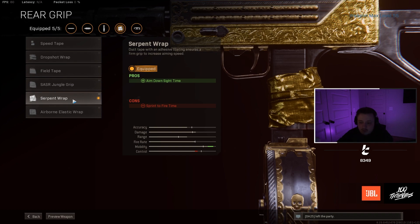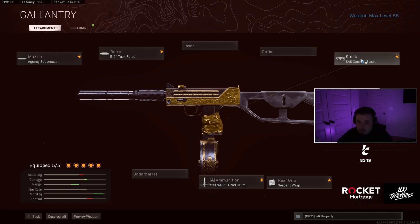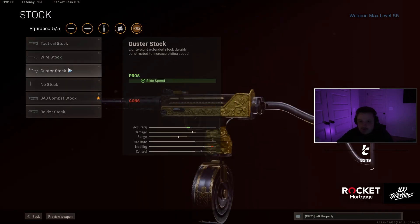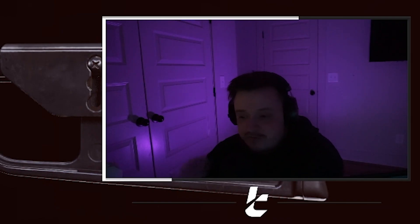Now the SAS Combat Stock is the one most people have a lot of questions about in my stream, because everyone's always talking about other stocks being better. But hands down, out of every stock I've used, the SAS Combat Stock is the best. You get shooting movement speed and aim walking movement speed. If you check out a few of these clips, you'll see why.